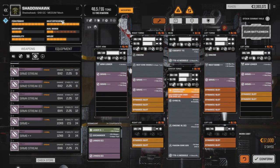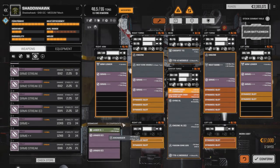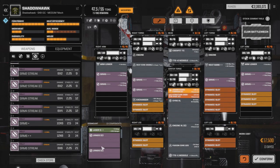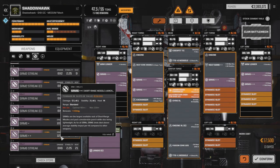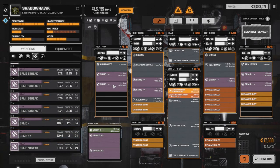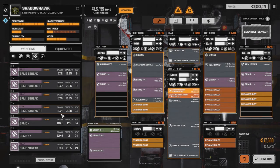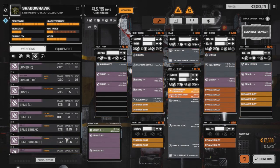We've got plenty of tonnage left. Our heat efficiency right now is 98 heat, so we're going to grab our exchanger and drop that back in. We're going to need ammo — probably about two tons of ammo per three SRMs. That's about five tons of ammo, which isn't a lot, which is great.